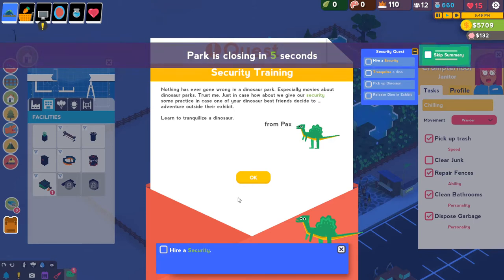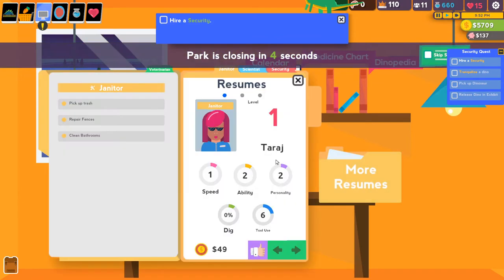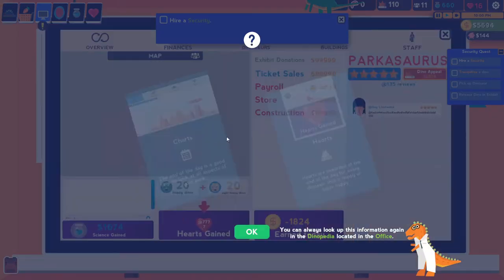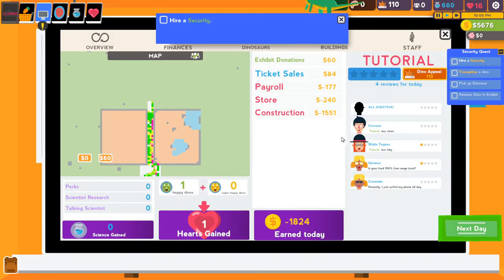Just in case, how about we give our security some practice - in case one of your dinosaur best friends decides to adventure outside their exhibit. Learn to tranquilize a dinosaur. We're going to have to hire yet another type of character here - security. That guy looks like Ryan Reynolds in Deadpool. We gained a heart, we've got charts, it's the end of the day. It's going to show us what type of day we had, where we spent money, what happened.